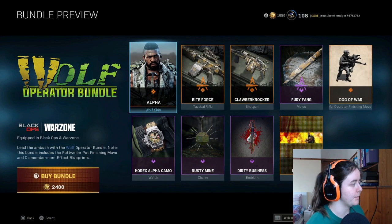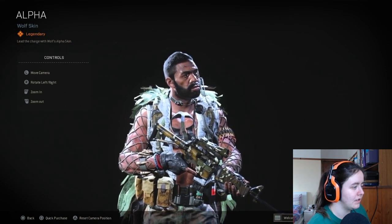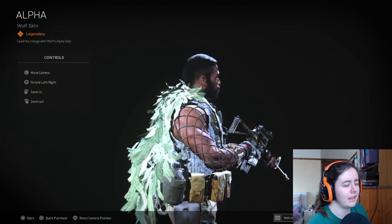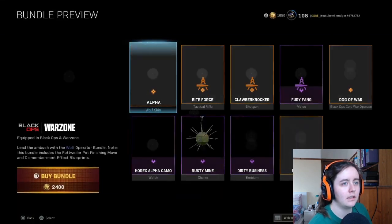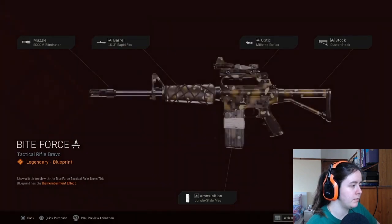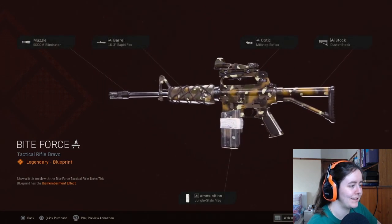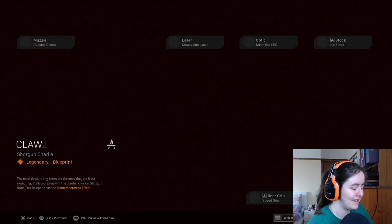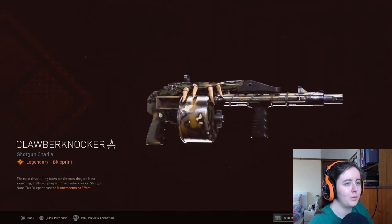The Wolf Operator Bundle of course unlocks Wolf, the new operator. I really like the look of this in the trailer — the skin looks pretty cool. I'm never a big fan of the ghillie suit type skins; they seem to glitch into your vision in-game, which isn't helpful. This is the M16 — very in keeping with the theme, I like that a lot. I'm a sucker for the quick mag, the jungle-style mag — it harks back to the early Black Ops days.